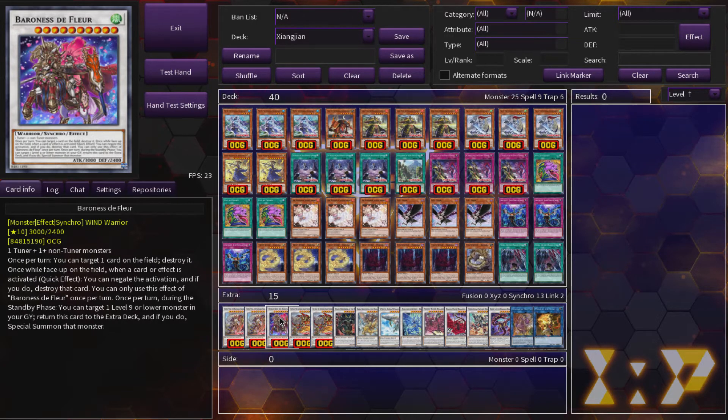Baroness de Fleur is still not out — I don't know when it's coming out — but it's just an Omni Negation, a very good one at that. Once per turn you can target one card on the field and destroy it, so that's spot removal. And then while a face-up card is on the field, when a card or effect is activated, you can negate the activation and if you do, destroy that card. So it's spot removal once per turn, and then a quick-effect Omni Negation. What's not to love?